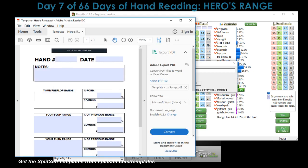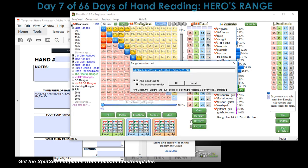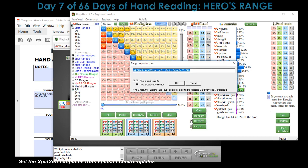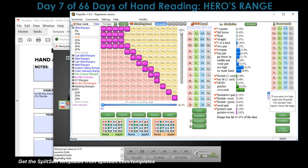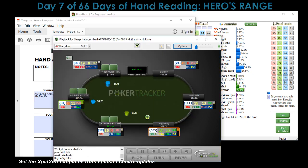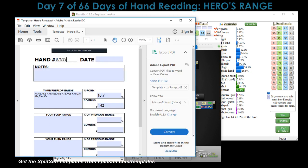In under-the-gun and MP on six-max I'm pretty tight. In MP I'm opening closer to that 15% range. So this is our UTG range. Let me fill in the form: 10.7%, 142 combos. UTG open, two callers, small blind and big blind.